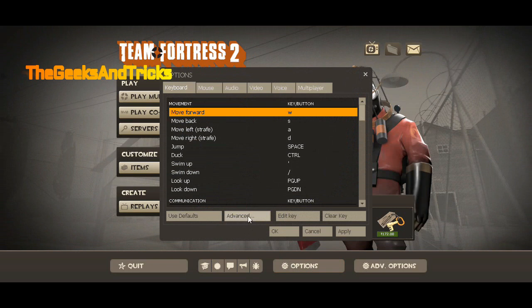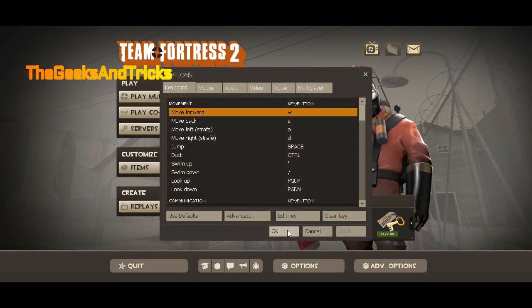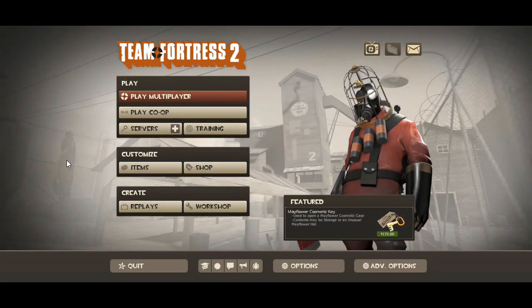Here, as you guys can see, click on Advanced and just make sure that this is checked. If it is not checked, just give a click on it to check it, and click OK. By doing that you can get the developer console option.